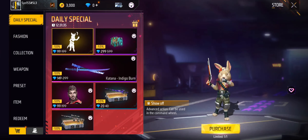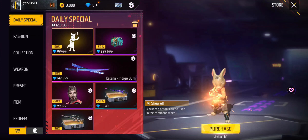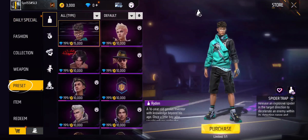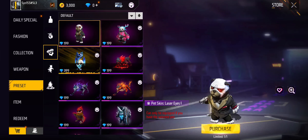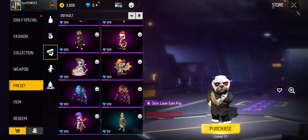As you view the store, again look to the left for the option 'Preset'. Once you are in the preset section, go to the third option from the filter and scroll down.